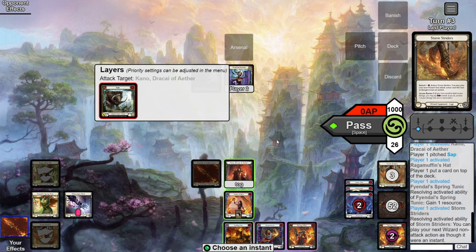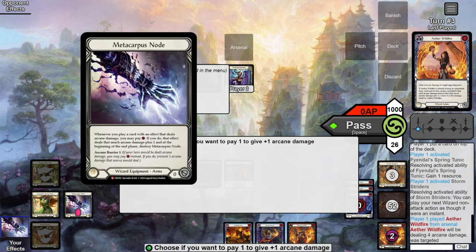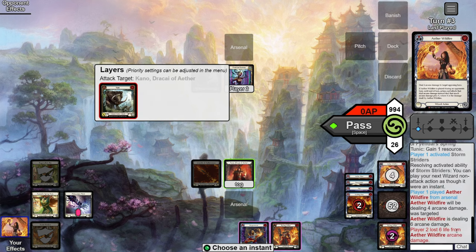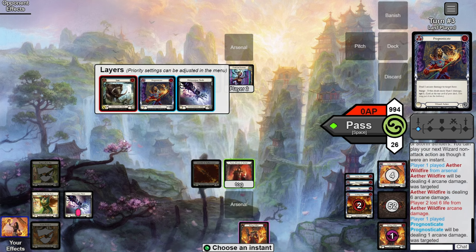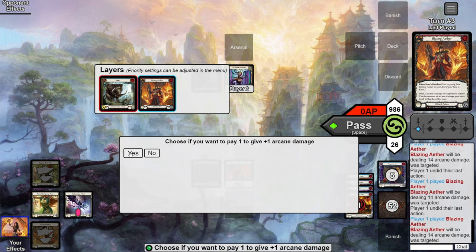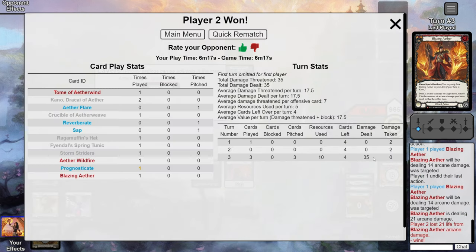We activate Tunic, activate Storm Striders, then play our Aether Wildfire as an instant. Metacarpus triggers — yes, we want to pump, pitching the blue in hand — so this comes in for six damage and buffs all our spells by six. Next we shoot the zero-cost spell; with two floating we can Metacarpus it too, so it comes in for eight. Finally, shooting Blazing Aether — yes on Metacarpus with the remaining floating — and that comes in for 21. A 35-damage turn.